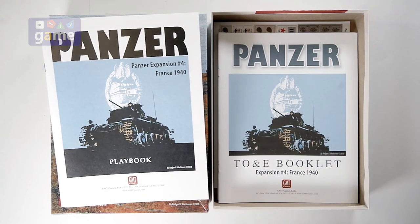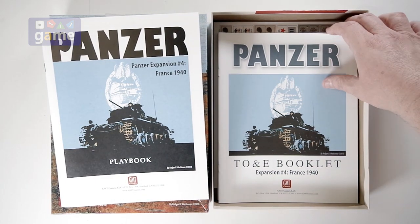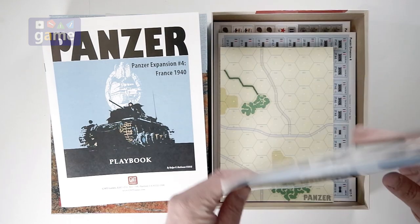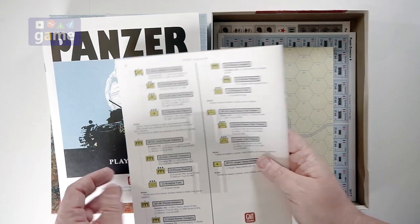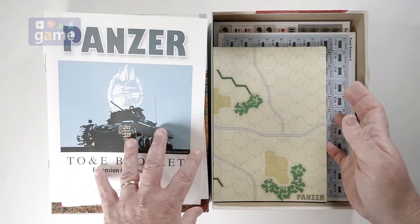Then we've got the TOE booklet for the expansion, which is helpful. That comes in at 24 pages — again, full color as always.